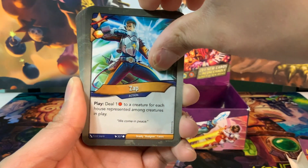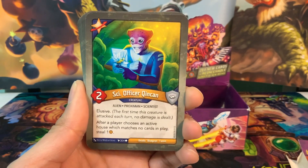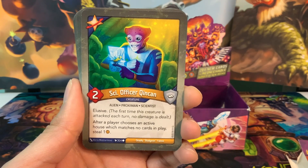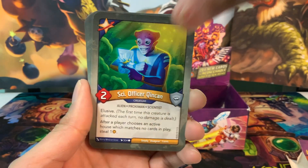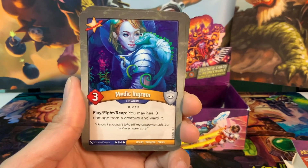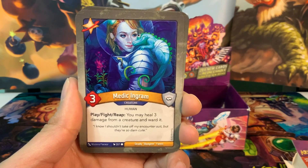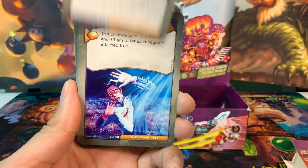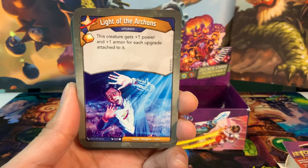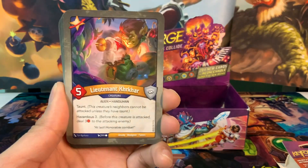Science Officer Kin Can is a two-power creature with elusive. After a player chooses an active house which matches no cards in play, steal one amber — good card, get a couple steals off that. We have Medic Ingram, a three-power creature: play, fight, reap — you may heal three damage from a creature and ward it, great for protection. Light of the Archons is an upgrade with an amber pip: this creature gains plus one power and plus one armor for each upgrade attached to it.